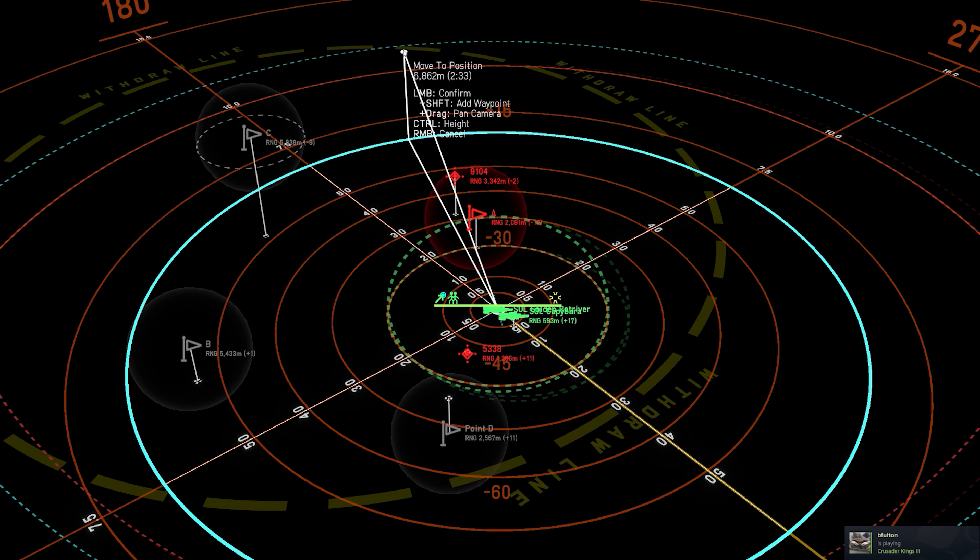In terms of design, make sure the warhead and fuel tanks take up about equal space in the body and set the engine to maximize burn duration. Next, switch the avionics package to cold launch mode and top it off with a corkscrew terminal maneuver. The seekers and support slots are really up to you, but I recommend either command or optical guidance to maximize hit probability, with a boosted self-screening jammer to scramble the enemy point defenses.